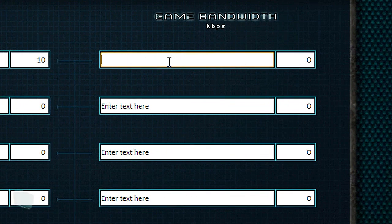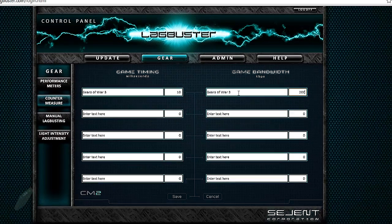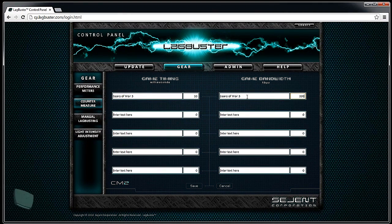Then over at bandwidth, let's type in Gears of War 3 and I like to use 200 kilobits per second. Once again this is just an example — it's best if you're experimenting when you're playing, so try out multiple timing and multiple bandwidth options and find which one works best for you.